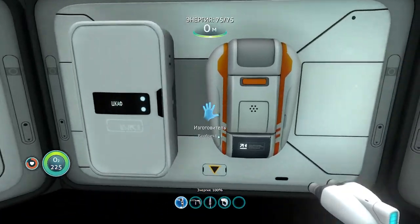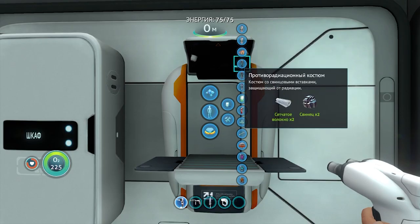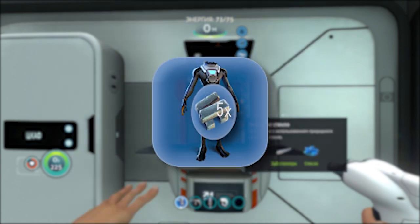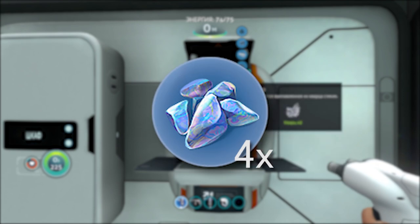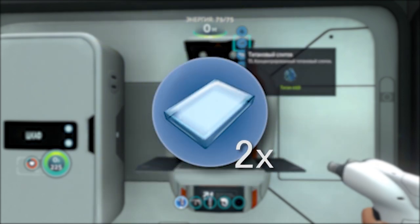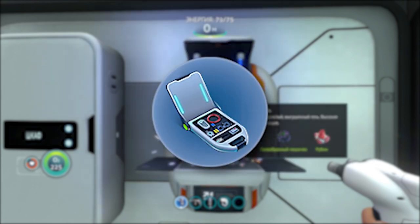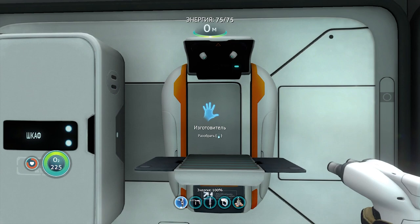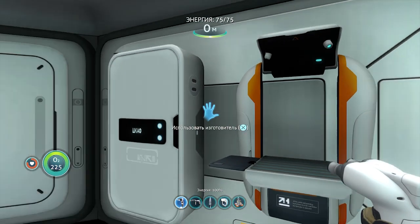На изготовителе изготавливаем нужные вещи. Нам необходимо: переносной сборщик транспорта, противорадиационный костюм, пять пласталевых слитков, четыре эмалевых стекла, два обычных стекла, две смазки, титановый слиток, два аэрогеля, энергоячейка, расширенный комплект проводов, инкубационные ферменты. Дело сделано.